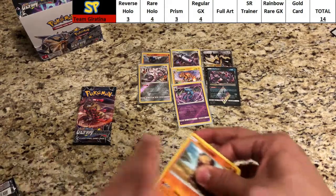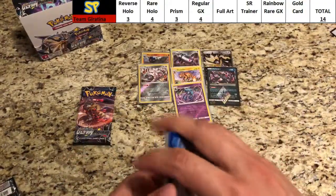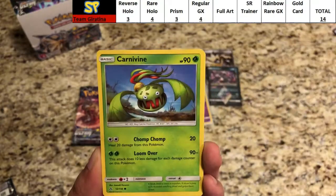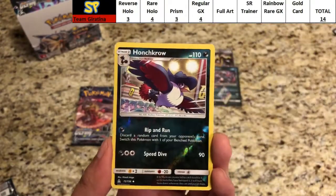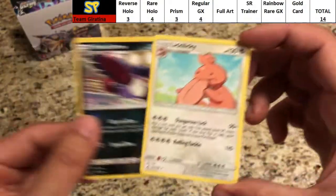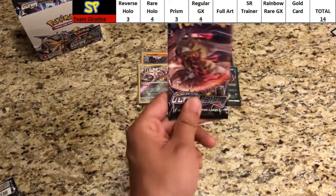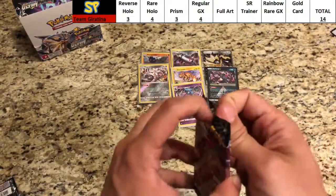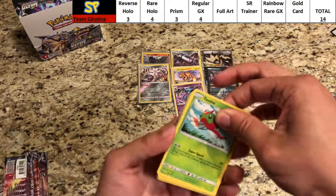Getting really close, right down to the wire! Green code — don't know if Giratina has another prism card in it. Pack eight: Hippopotas, Passimian, Shinx, Carvanha, Machop, Dark Energy, Looker, Shieldon, Order Pad. The reverse is an uncommon Honchkrow. The rare is a regular rare Lickilicky. Down to the last pack — we need a regular GX or better for Giratina to tie or beat Duskmane Necrozma.